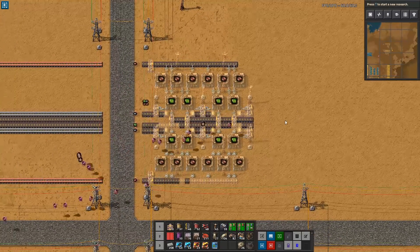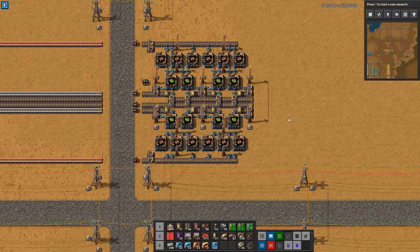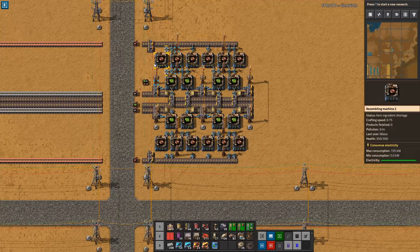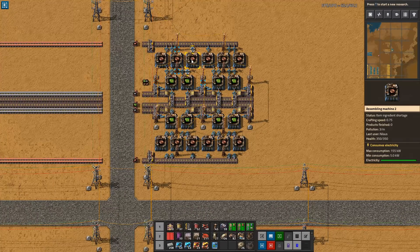Let's put it in, and let's have our magic robots build it for us quickly. So what we have here is a very basic build, and basically what you can see is the ratio: three wire assemblers to two green circuit assemblers.